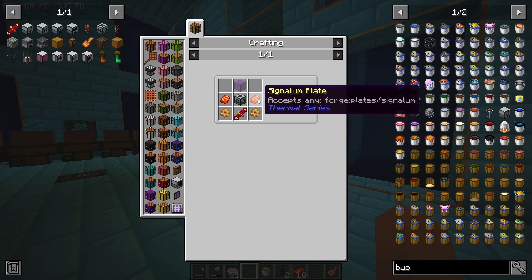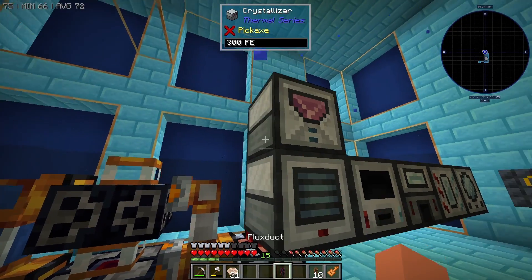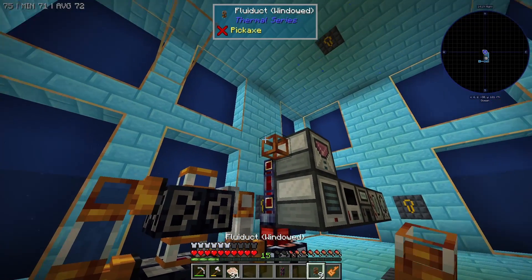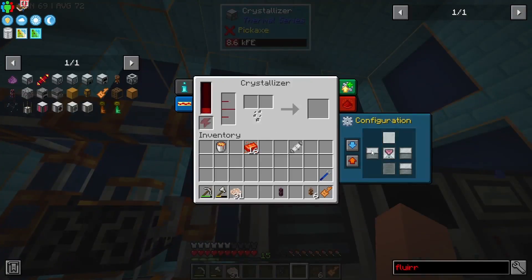We're going to craft the crystallizer using our new redstone flux coil and those Signalum plates. This is going to need some water input, so let's get our fluid ducts over to it so that it gets water input — there we go.